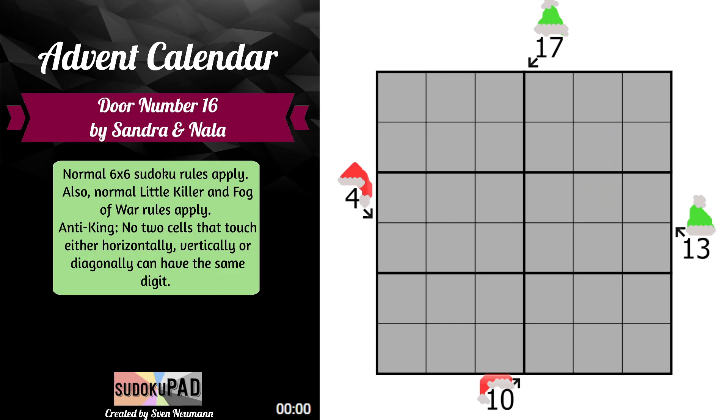Then we have anti-king. We don't really see anti-king often — normally it's anti-knight moves, but this is a king move as in chess. So if 0 was our king, then any cell that it can get to could not also be 0. Anti-king tells us it can't be because it's already touching this 0. So those are the rules, let's just jump right into it.